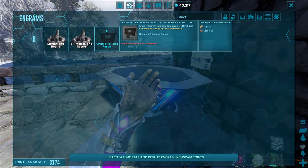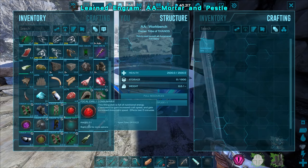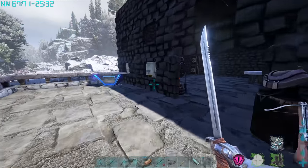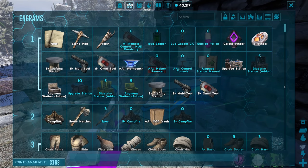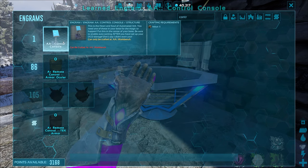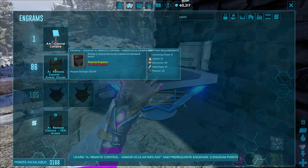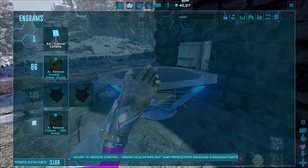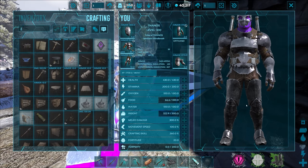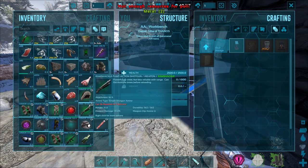We have an AA mortar and pestle — 15 hide and 65 stone to make it. It grinds resources into new items using the OCD plugin. I definitely want to make everything automated with AA. Let's also make the AA console. It needs five raw metal, so that's nothing. There's also a remote control armor ocular implant — 'enable or deactivate ocular implant on equipped armor.' I don't know what that means — it's that little ancient alien symbol in our arm.